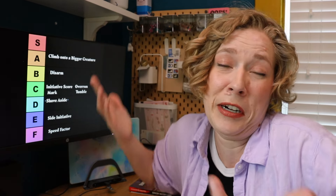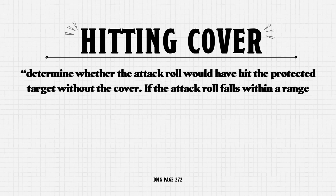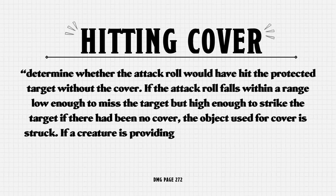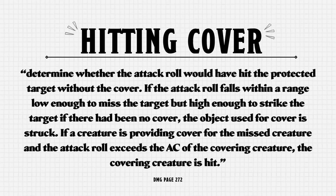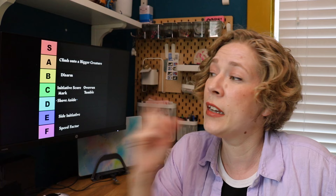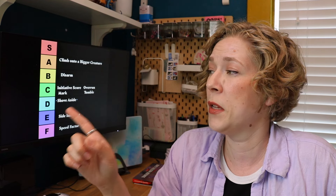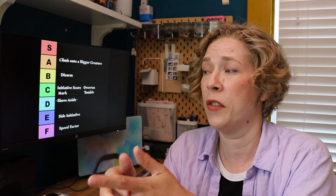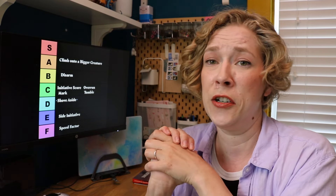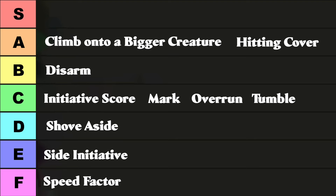Now for some miscellaneous optional rules: Hitting Cover. If you miss your target but the target has cover, you roll to see whether you missed entirely or hit the cover, based on the AC of whatever is covering it. I particularly like the clarification that if a creature is providing cover and the attack roll exceeds that creature's AC, the covering creature is hit. That's a pretty nice detail — basically, hide behind the horse and your horse might get killed. I think that's a B.